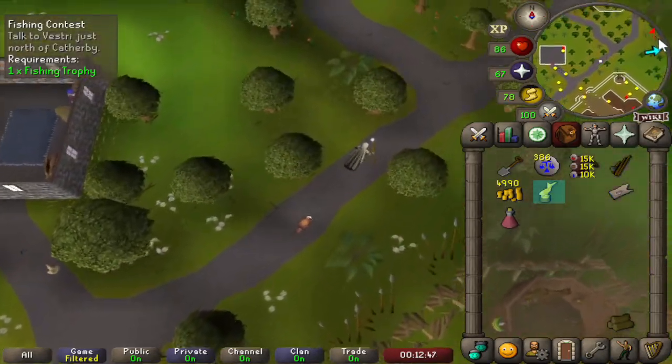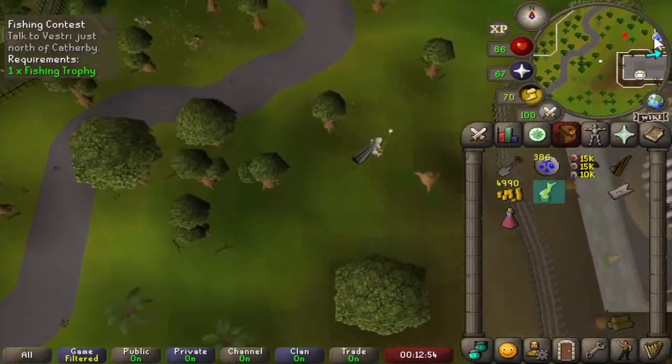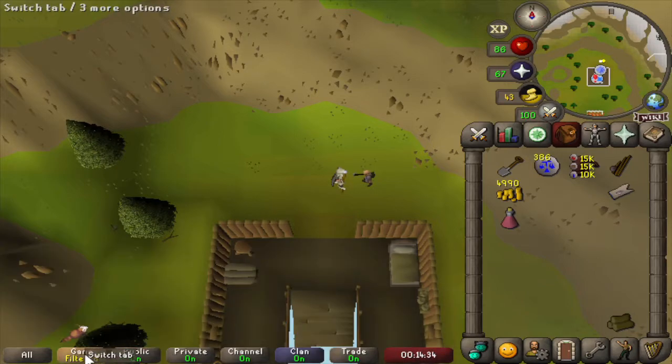We got the fishing trophy as a reward. Let's go back to the dwarves, give them the trophy they wanted, and then we can use the shortcut under White Wolf Mountain. Giving the trophy to the dwarf has ended the quest — a very short quest. We get one quest point, 2,437 fishing experience, and access to the White Wolf Mountain Tunnel.